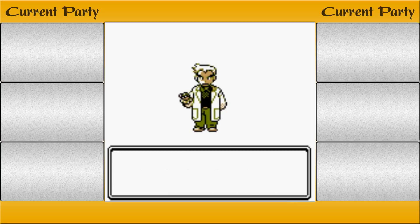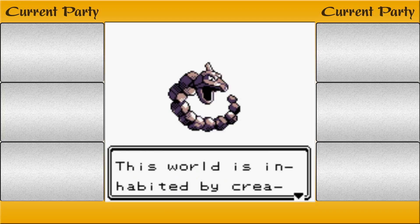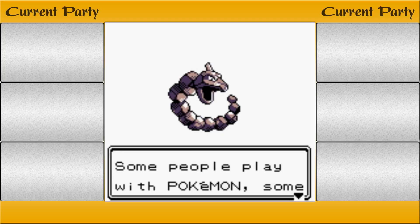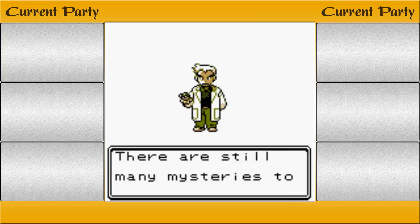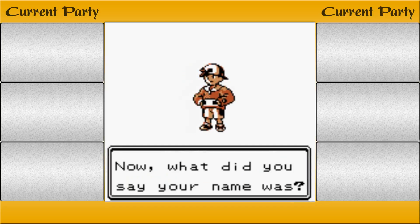Hello, sorry to keep you waiting. Welcome to the world of Pokemon. My name is Oak — Professor Oak. People call me the Pokemon Professor. This world is inhabited by creatures that we call Pokemon. People and Pokemon live together by supporting each other. Some people play with Pokemon, some battle with them. But we don't know everything about Pokemon yet — there are still many mysteries to solve. That's why I study Pokemon every day. Now, what did you say your name was?